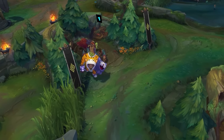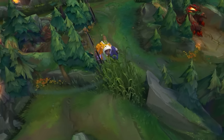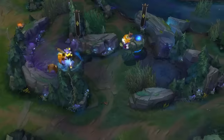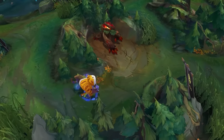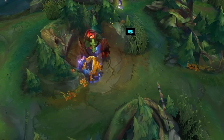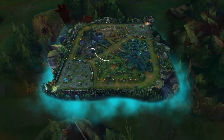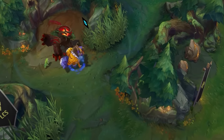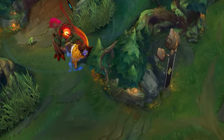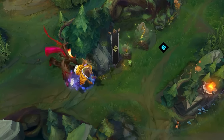Let's take a look at an interesting route that Blaber seems to favor in a lot of his competitive matches. Very often, he'll start on the Raptor camp, then path through mid to the other side of the jungle to do Blue and Gromp, and only then will he loop all the way back around to his red side, clearing all the camps he left along the way. At a glance, this is kind of odd pathing and a very roundabout way of full clearing the jungle. We'll break down exactly why he does it so often, and how you too can abuse it in your own games.